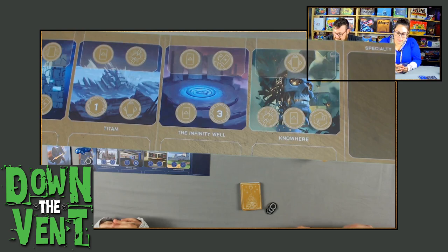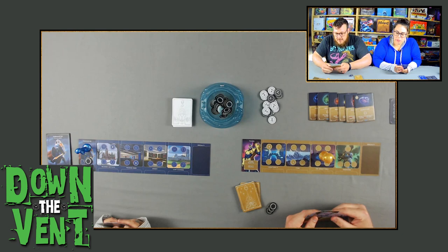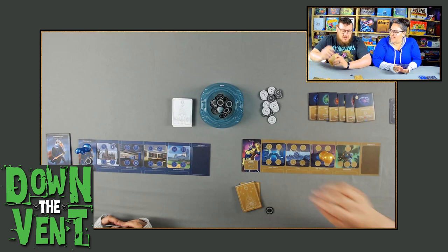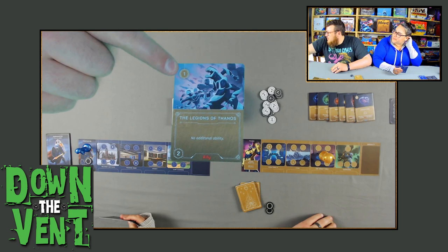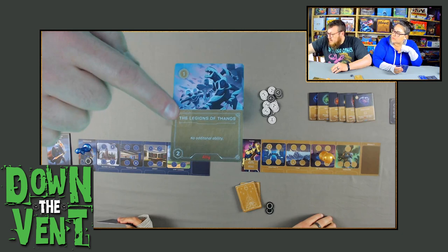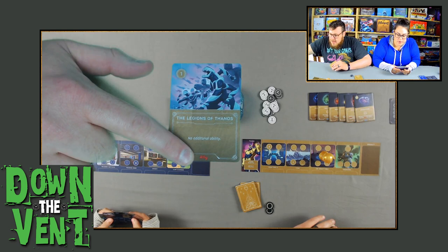I took my three power and now I can play two cards. The first one I'm going to play costs one — it's the Legion of Thanos. This is an ally card. The cost of every card is in the top left corner — that's how much power you need to play it. The bottom left, if it's an ally, is their strength. Their name is right here, and if they have a special ability it'll say it right there. At the bottom of every card it tells you what kind of card it is: allies, effects, items, or specialty. Specialty cards are something new for Marvel Villainous; there are no condition cards like in Disney Villainous. I'm going to play the Legion of Thanos to Titan.